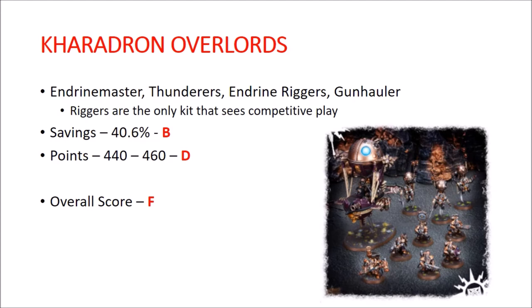Kharadron Overlords. You get an Endrinmaster, a unit of Thunderers, Endrinriggers, and a Grundstok Gunhauler. The Endrinriggers are really the only kit out of this that is competitive at all — virtually nothing else ever sees competitive lists. Savings are 40.6%, so that gets a B overall. But points are 440 to 460 — a D, definitely below average. Overall score I had to give an F, just because the contents of this box are such garbage. This ranks down there with the Demons of Khorne box. I can only hope that a new KO book fixes the value of this box.